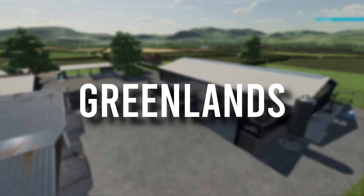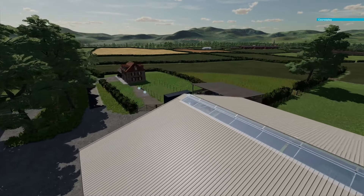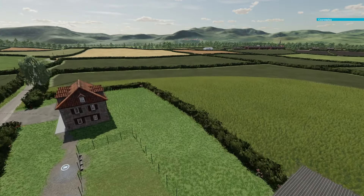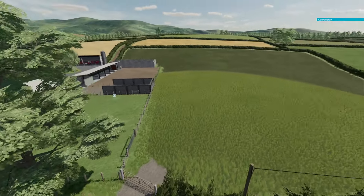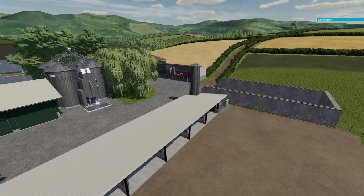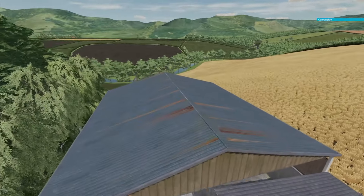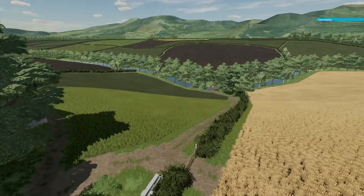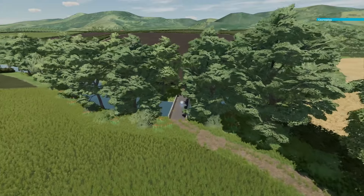The next map is called Greenlands. This is a fictional map inspired by a real farm set in the UK — not based on a specific location, just the UK in general. This map has a total of 100 fields ranging in different shapes and sizes, and there's actually a village called Greenlands included as well. The map also includes a biogas plant, a grain mill, a sawmill, multiple storage yards with sheds, and a long river where you can collect water.